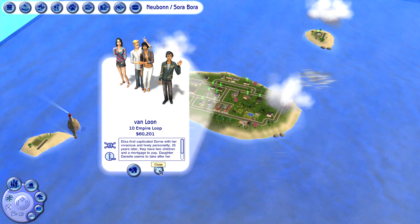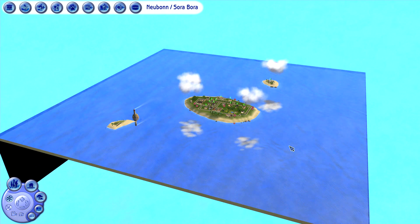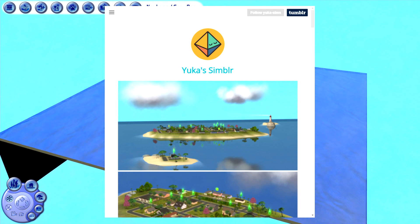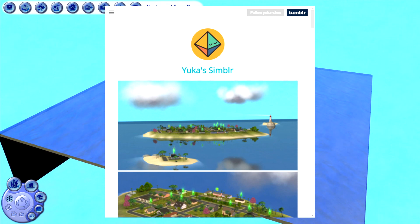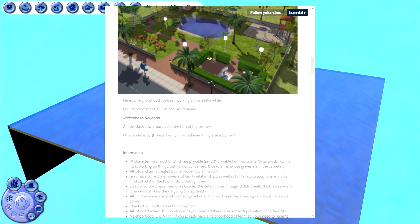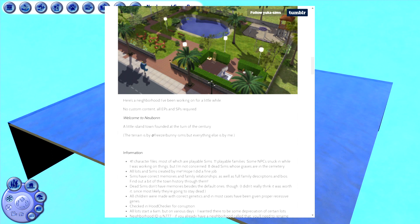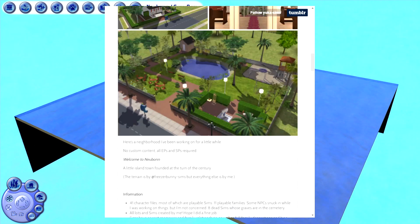This neighborhood was created by Yuka — you can download it, and I'll leave the link in the description. She created this beautiful neighborhood and uploaded it for all of us. There is no custom content, so you don't have to worry about incompatibility. However, it does require you to have all your expansion packs and stuff packs — unless you have the Ultimate Collection, in which case you won't have to worry about that.